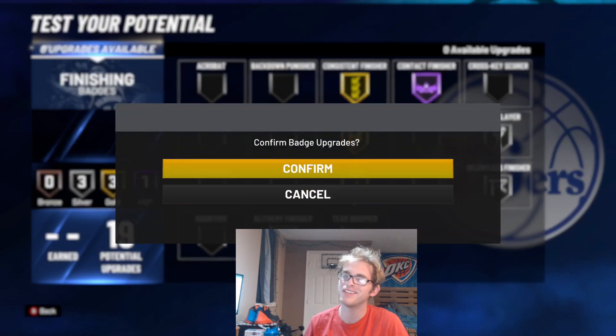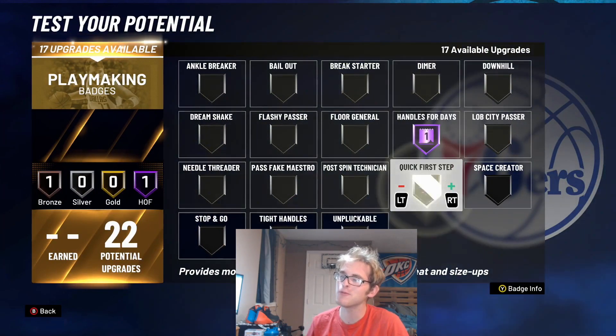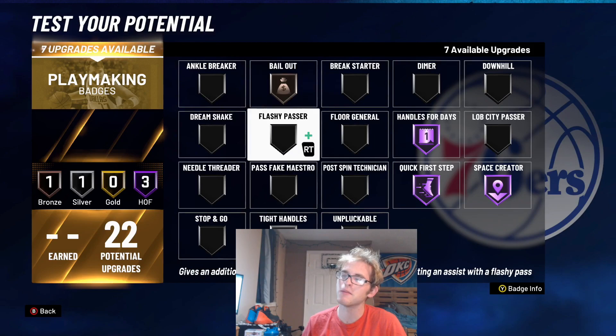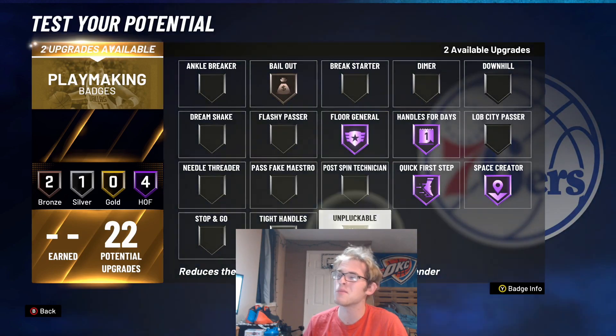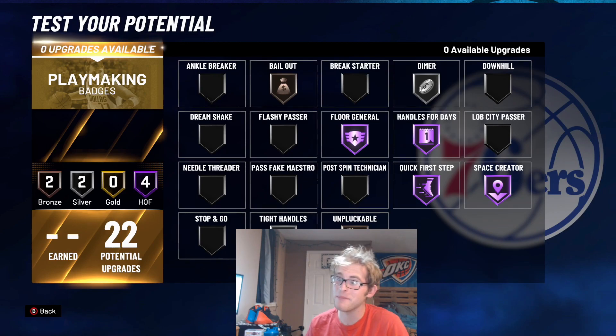And then when it comes to these Playmaking Badges, we're going to put Handles for Days on Hall of Fame, Quick First Step on Hall of Fame, Space Creator on Hall of Fame, Tight Handles on silver. And then I'm going to put Bailout on bronze so we get the animations. Floor General — I feel like you need it for this build, so we're going to throw that there. And then Dimer is another badge you could use, otherwise you could throw Unpluckable on bronze and Dimer on silver. So that's what I'm going to do for those Playmaking Badges.